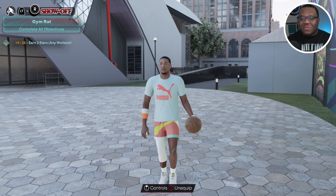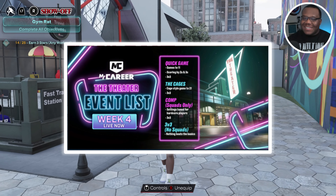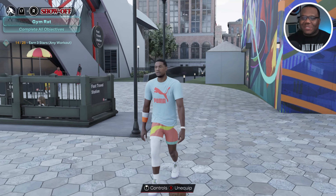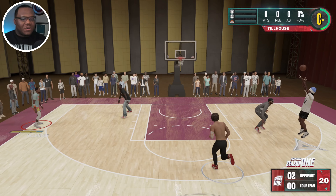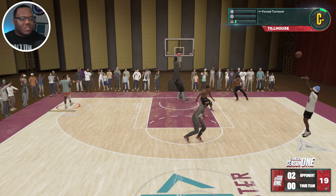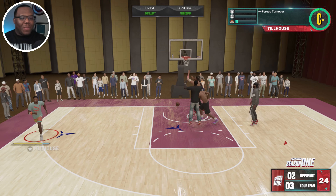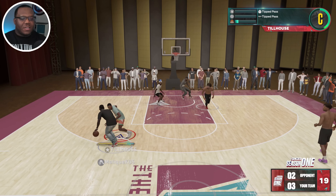We're gonna put this badge to use in the theater today. It's randoms court out here, so let's see what we can do. Make sure to subscribe and let's get it! Quick pull-up right away — I respect the confidence, but if that's a sign of things to come, I don't know if I'm gonna like it. We're finding a way to get in the lanes — what a defensive possession! LaMelo Ball jump shot — hey, at least we were able to stop that.